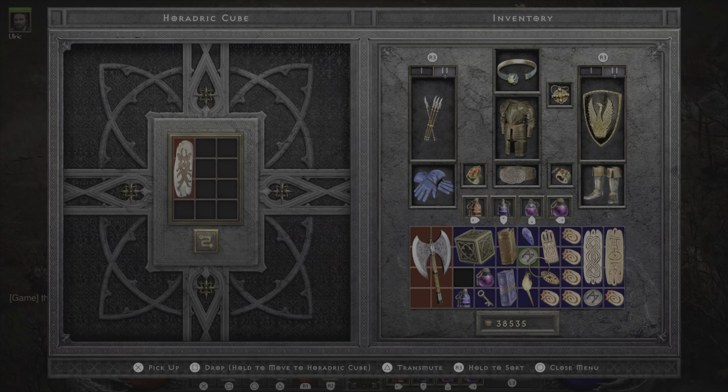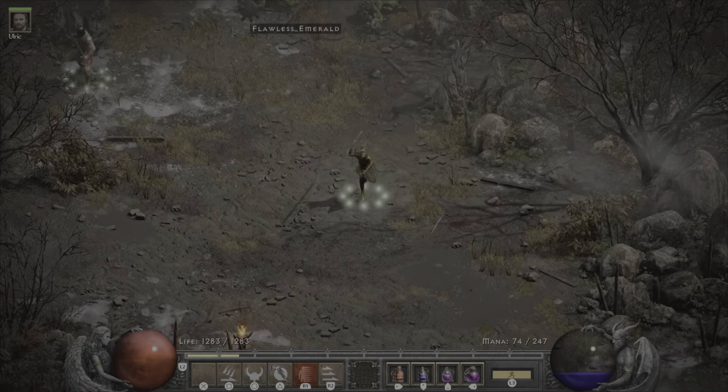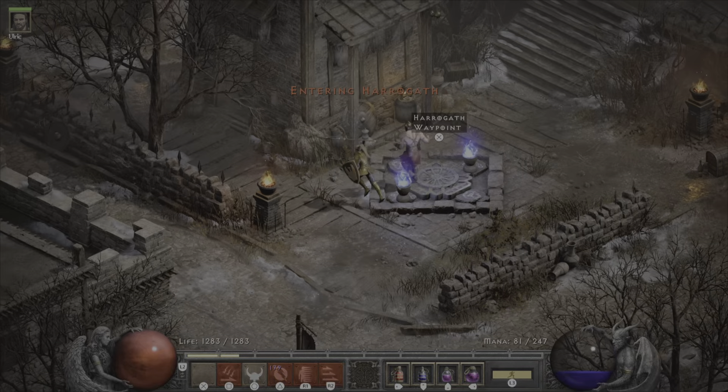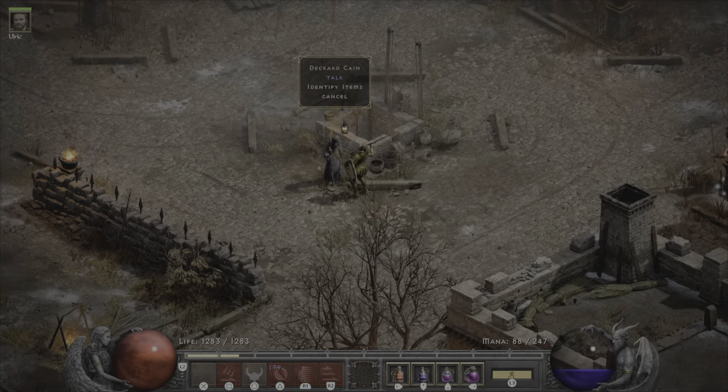And now you could identify it with a book of ID. But they've also added that Cain can identify stuff too. So I can just run back to town quick, run over to Cain, and he can ID stuff in my cube as well.